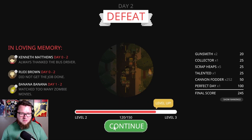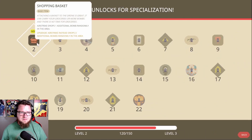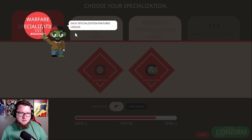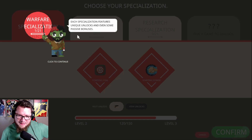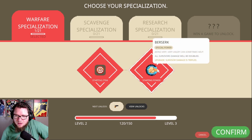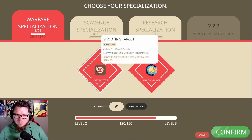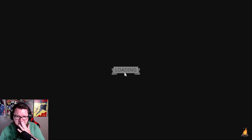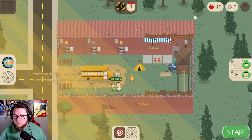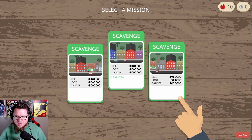Watch too many zombie movies — are we leveled up? Chopping basket carry. Airstrike drops one additional bomb randomly in the area! Start your first proper run — you need to select a specialization. Your specialization features unique unlocks and even some passive bonuses. All right — shooting target: all survivors' damage will be doubled. That's a power — do we want to start with a power or an item? Let's do an item. All right, let's go on a mission, more loot!